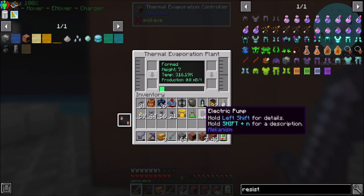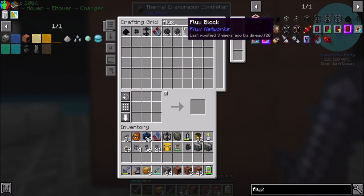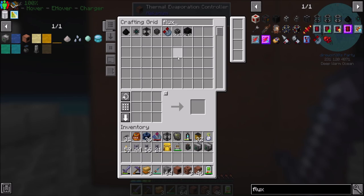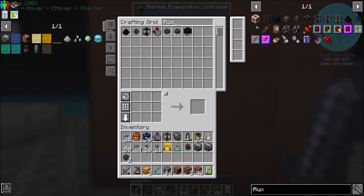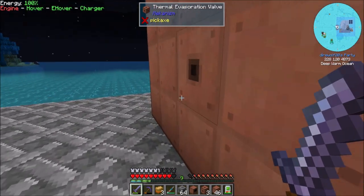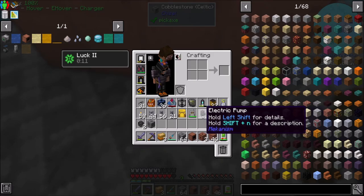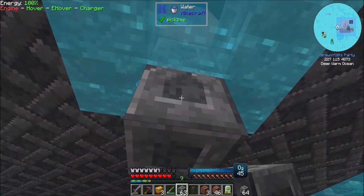I also made myself some electric pumps, some resistive heaters. We're probably gonna want a couple of flux points, so let's go ahead and get a pair of those. We've got some ultimate stuff in here, so that looks good. Let's start with water — I'm gonna pump the water in here.